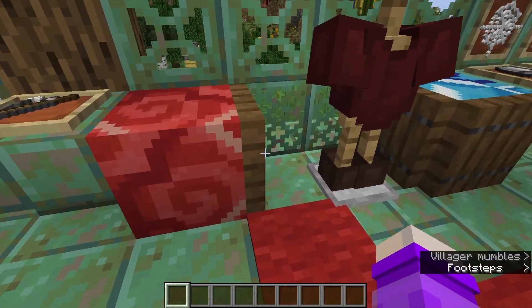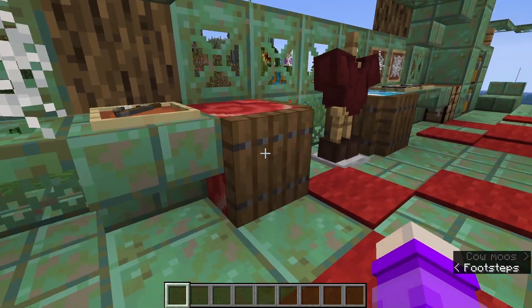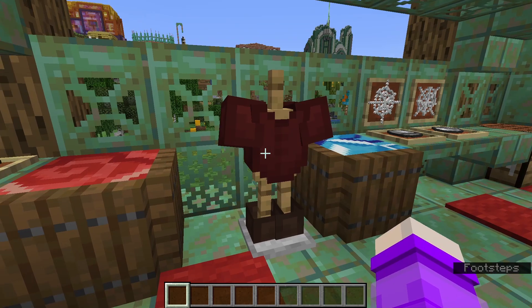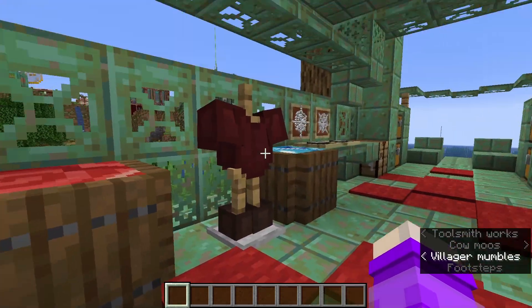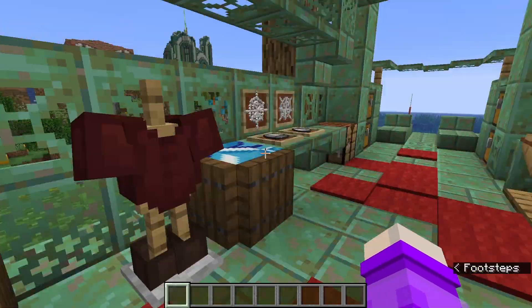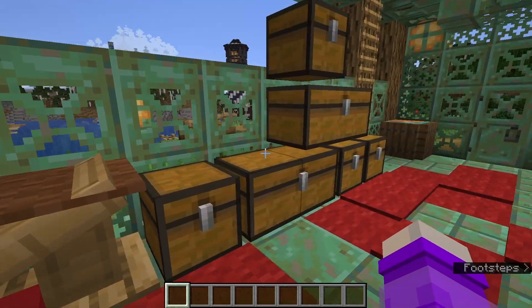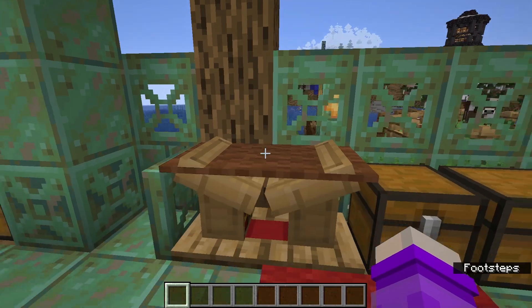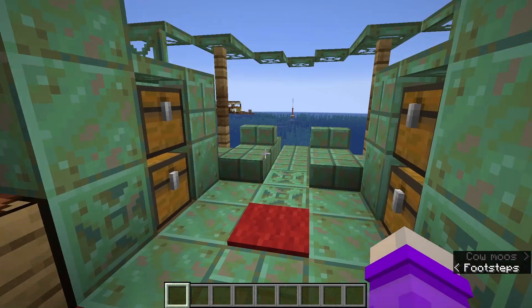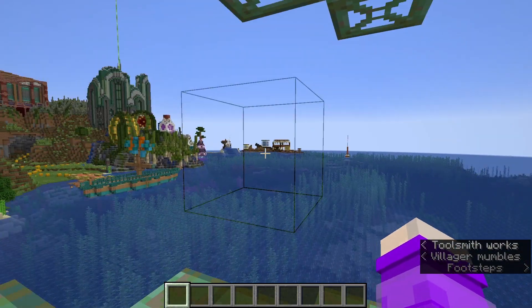Over here there's a missing block for some reason. These are supposed to be little barrels of fish and stuff. That's supposed to be a coat and boots on a rack. There's some fishing equipment - that's supposed to be a net, a fishing rod, some buckets, more nets. This is like a fish cutting station where you prepare fish if you catch them. And this is the fishing perch with a bunch of barriers.